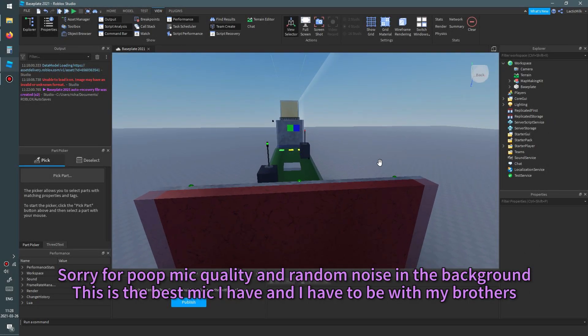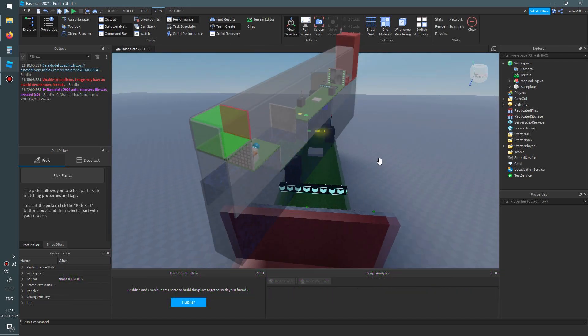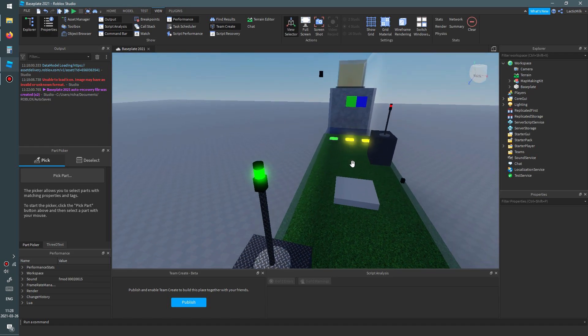Hey guys, welcome back to another video. So Crazypluff has updated FE2 Community Maps with the map kit, so now we have the sliding and ziplines. In this specific video, I'm going to show you how to do the ziplines.